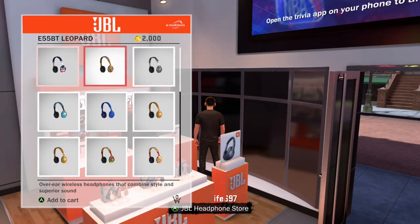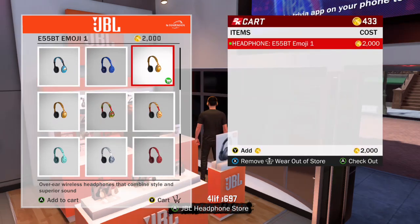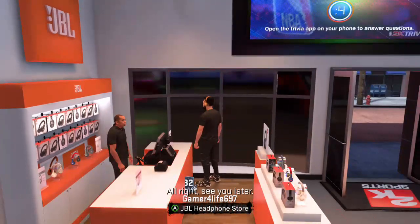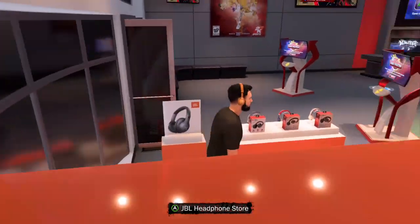Always go to the second one and choose a pair of headphones you'd like. I'm just gonna stick with the same ones. Click on this one, exit out, exit out, and yes — you see the shoes were orange, black and orange, now they're black and white.